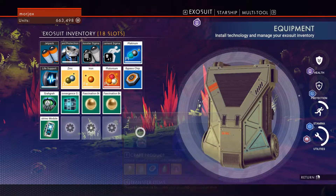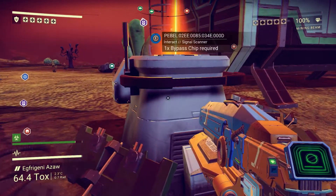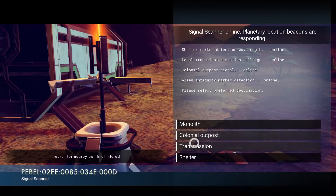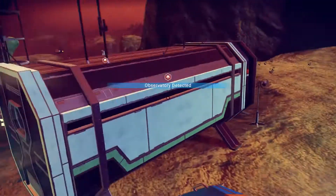We're back up on plutonium — what I consider full is three stacks in our ship and one stack in my inventory. Alright, monolith — let's look for another transmission because I want to get some ship upgrade space if we can. That would be quite nice.